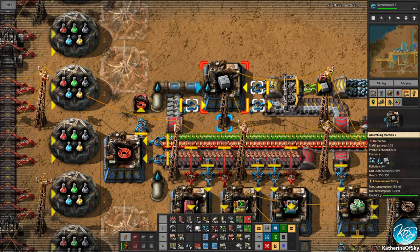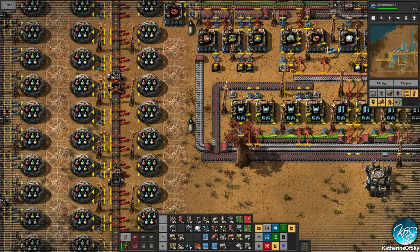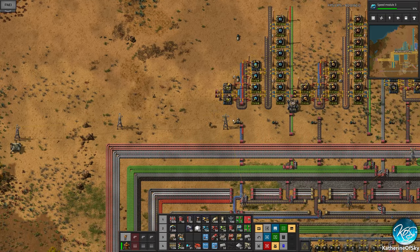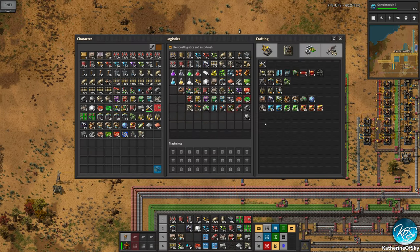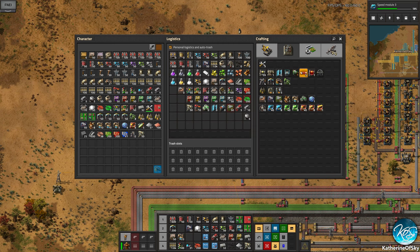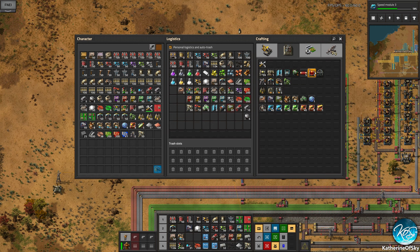There's nothing saying the concrete maker has to be in one place. I don't want to use robot trips to get it from place to place, so I think we could actually build a concrete maker out here to satisfy the requirements of this nuclear reactor. These require a lot of stuff — heat pipes, heat exchangers, and steam turbines all need copper plate like mountains of them.